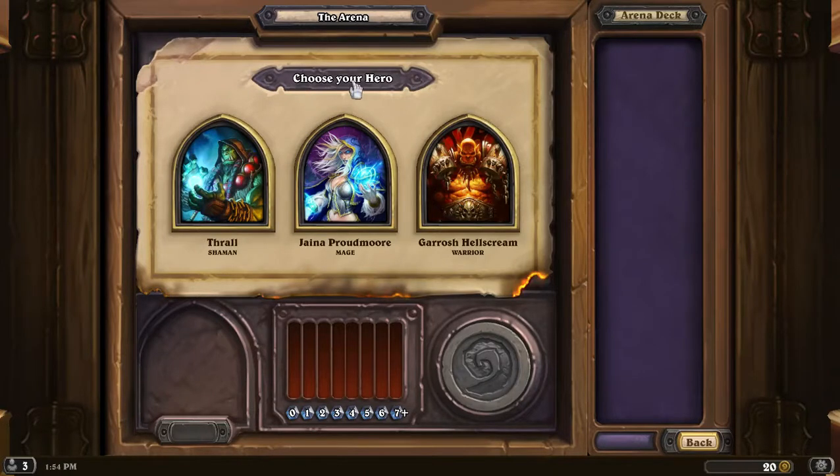Cool about the arena is, like I've said before, it's kind of a draft mode where the cards you get are sort of random and you build a deck off of them and play against other people who have done the same. It's one of the fairer modes in the game. Normally it costs some gold or I believe three real dollars to play. I went ahead and paid some gold to get this up and show you a little introduction on the arena.